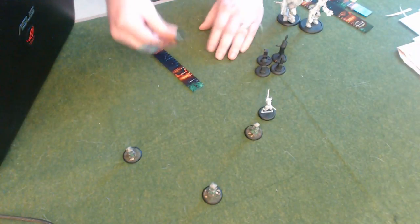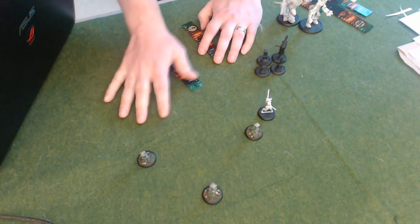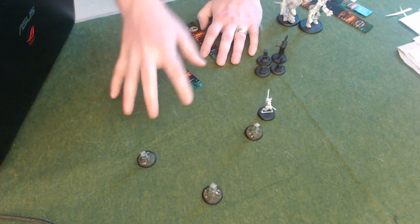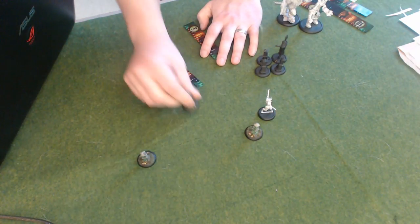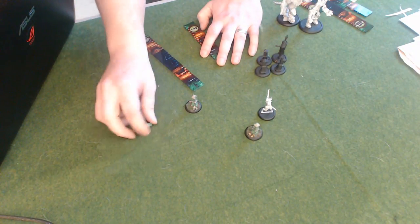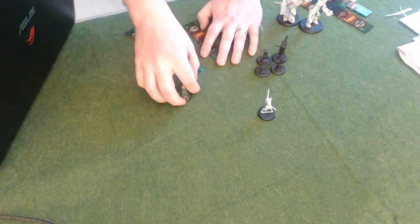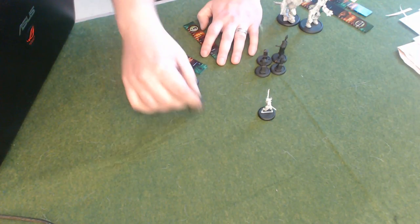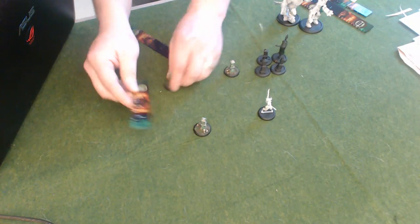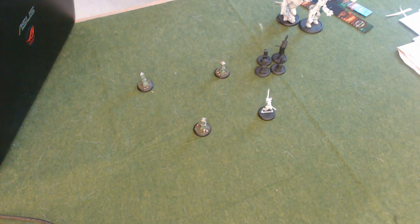One caveat is you do have to place them in formation, with the exception that the leader model is exempt from that rule — because otherwise you basically wouldn't be able to place the unit at all. The leader model is always in formation anyway, so it's always able to place itself wherever you'd like, and then you can have the other stones follow up. Stones can be as close together as this, and spread out as far as five inches — and we'll keep it with the command of five.